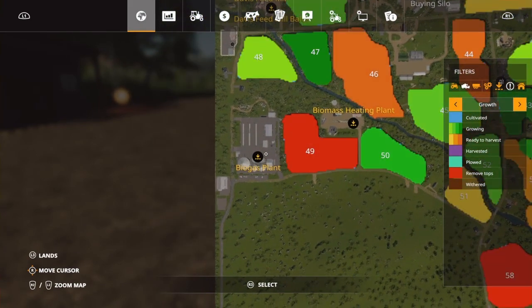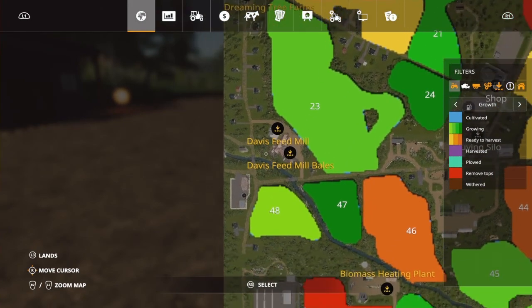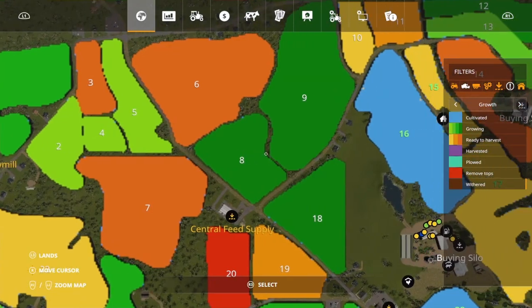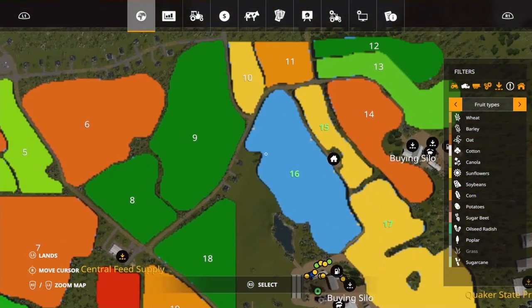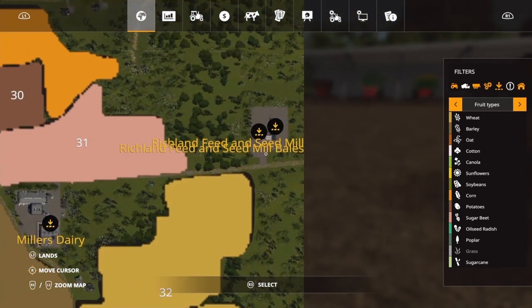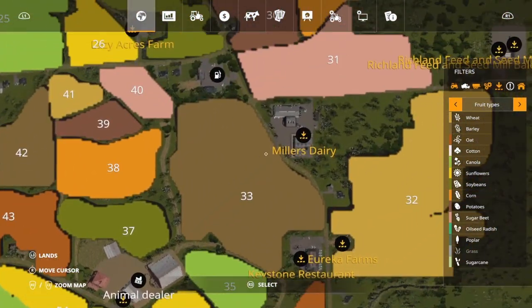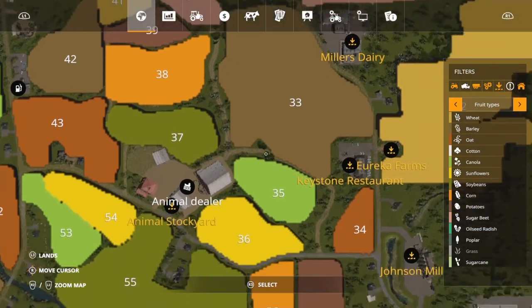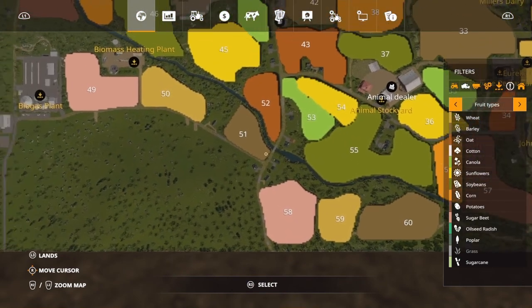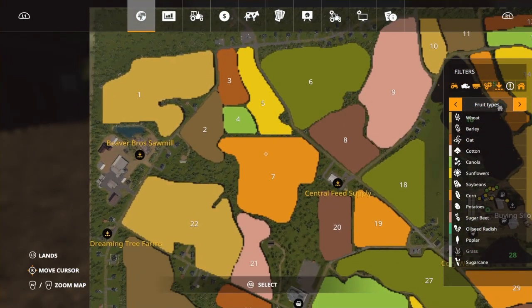Down here, that's your biogas plant. This is the biomass heating plant. Davison Feed Mill Bills and Davison Feed Mill — so this was a feed mill. Dreamy Tree Farms. This is the Beaver Bloor Sawmill. This is Quaker State Processing Center. Miller's Dairy. Richard's Feed and Sawmill, and also a bale sale point. Eureka Farms. Keystone Restaurant. Animal Stockyard. This is Lazy Acres Farm up there. Johnson Mill. And this is the Transport Company Bale and Transport Company. Those are all the sale points, but there are many gas stations on this map. It's just a large map that you can't really dissect in one video because of how large it is.